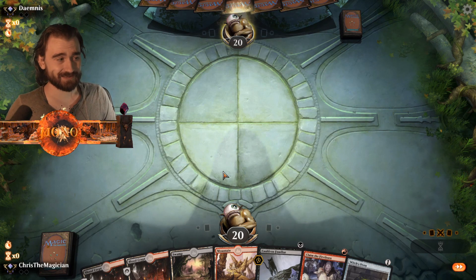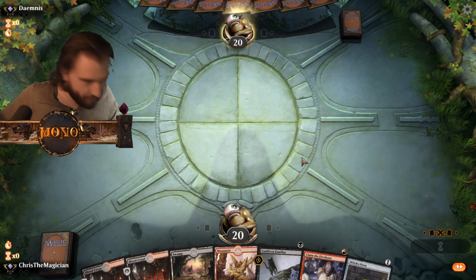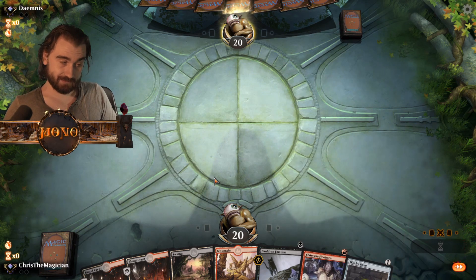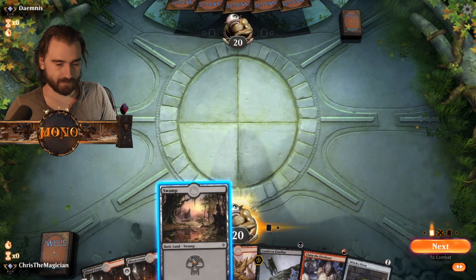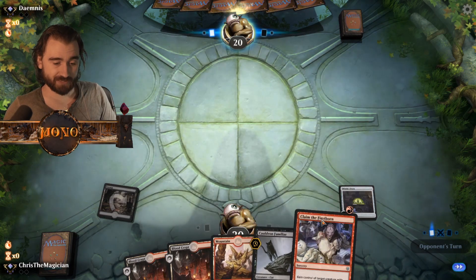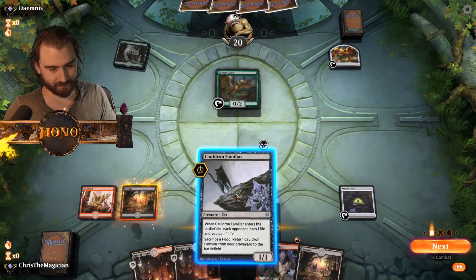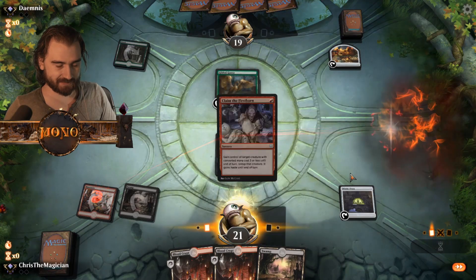We're gonna go Witch's Oven and Cauldron Familiar, then Claim the Firstborn - all the things to do. We have enough, then just put down land after land. Next turn we can essentially curve out - we can play everything we have. That's pretty cool. Turn two empty hand. It would be sweet to draw a non-land card. I'm not gonna lie, I would maybe even - you think about complaining if you didn't? Okay we'll do it. God damn, there's only one thing you can draw and that's freaking land.